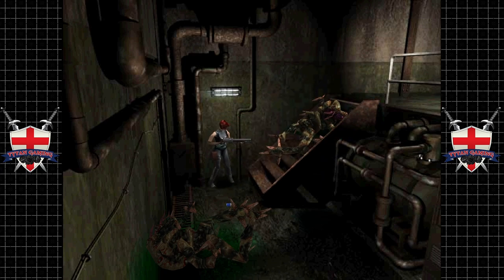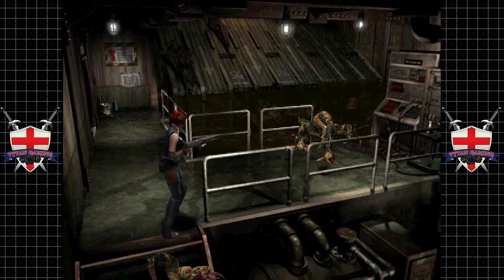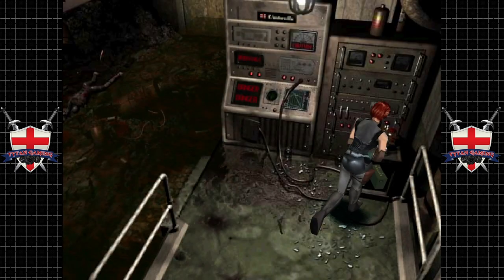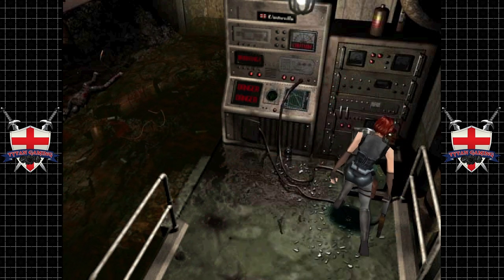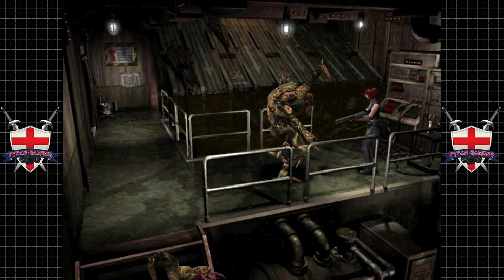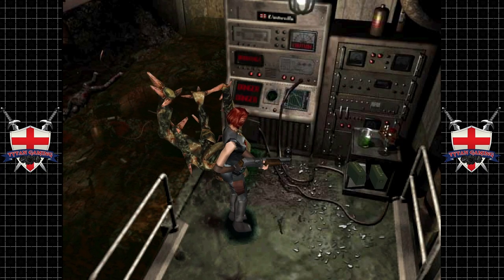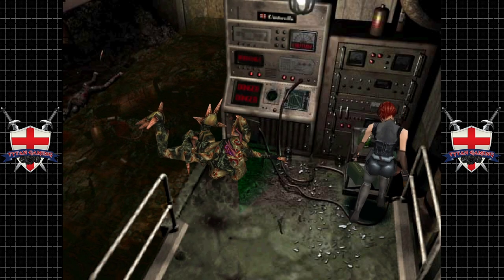There we go — stuck that down the fucker's throat. They do that, which is really annoying. I didn't want you to pick up the ammo, Jill — I wanted you to turn around and shoot the fucker in the face. Jill, you're meant to be the smart one.